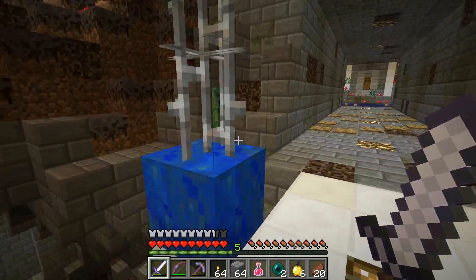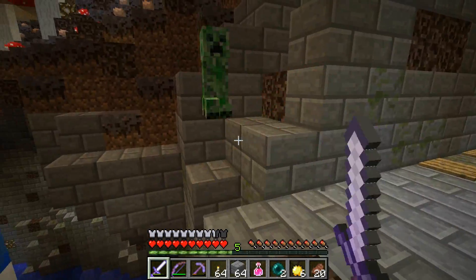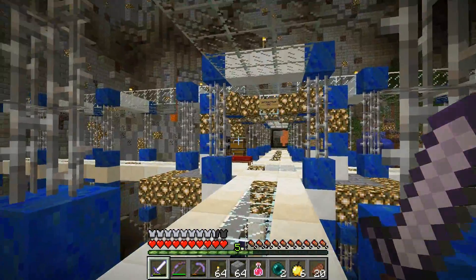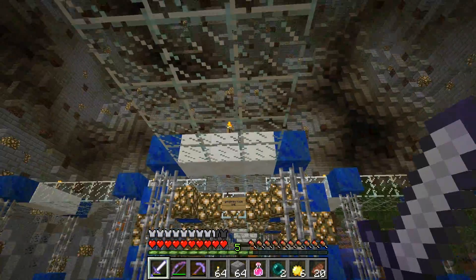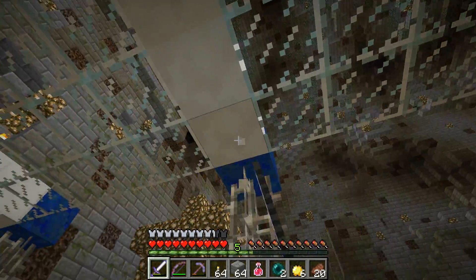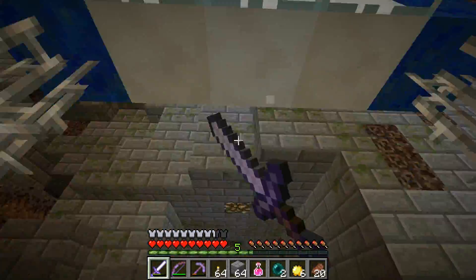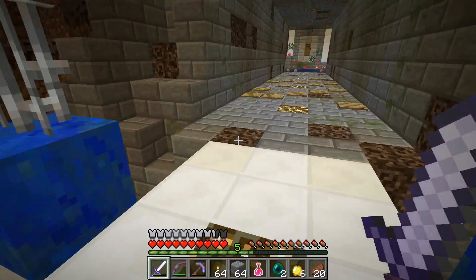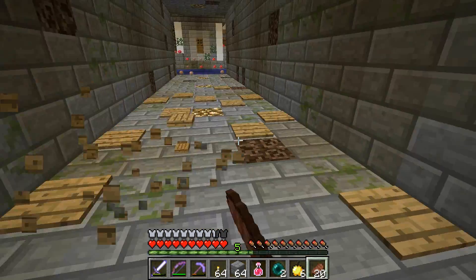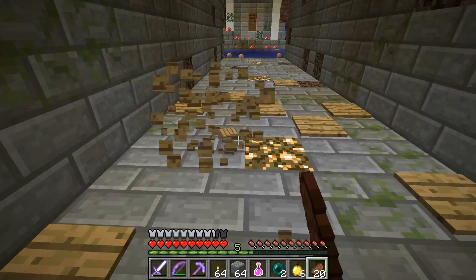These creepers — so I was setting my base and a creeper just walked right in front of me out of nowhere. It fell from on top of the intersection. It turns out those blocks weren't lit up, so it must have naturally spawned on top. I went up and put torches along the ceiling. I don't trust these pressure plates on the ground, they're sketchy.